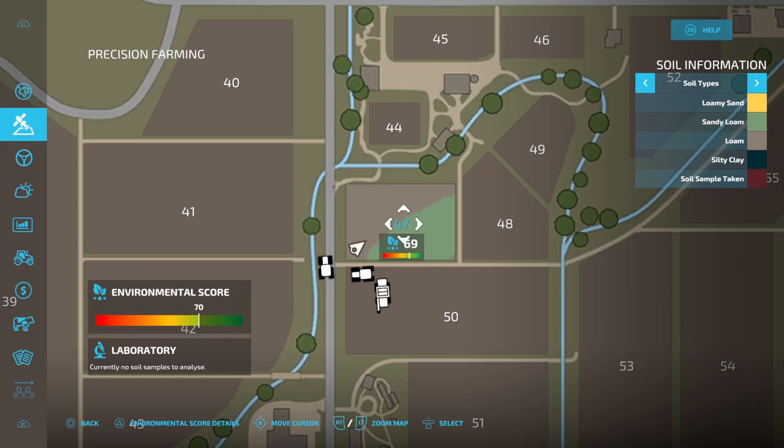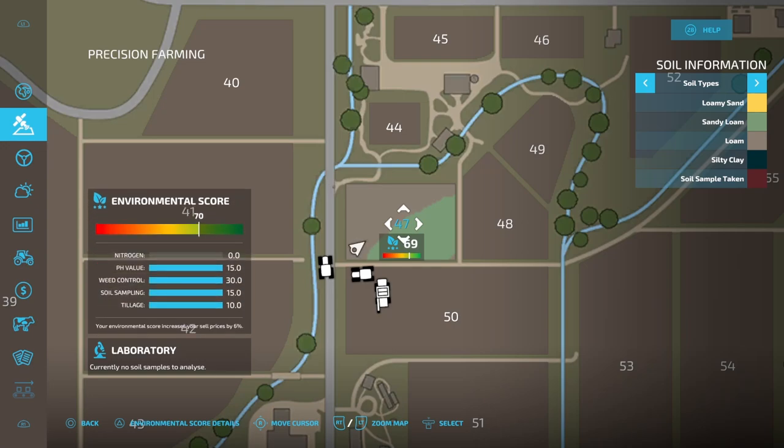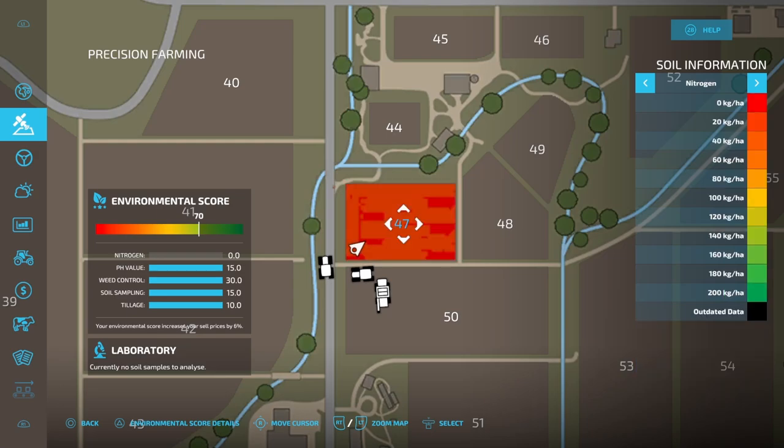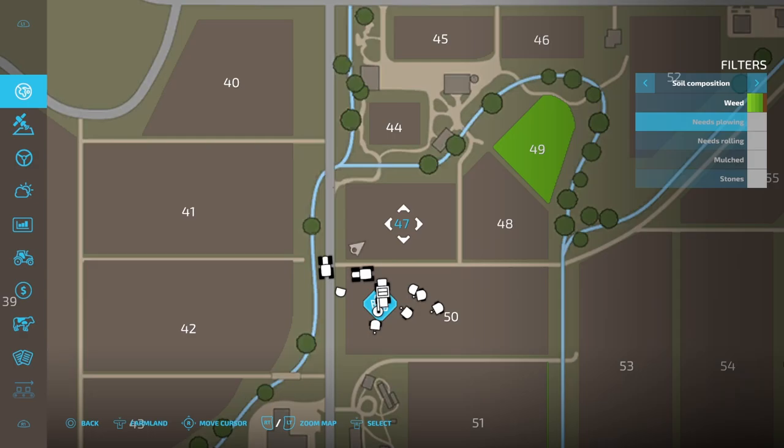Here you can see on the map our environmental score right now is 70, and that is because we aren't showing any nitrogen at all. If I come over here to pH you can see that it's perfect. Our nitrogen we are going to have to put down as we go through this test, and the map is also showing no weeds.